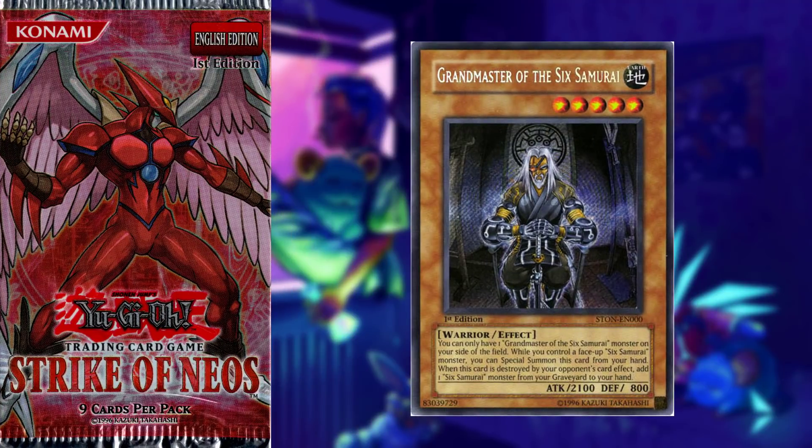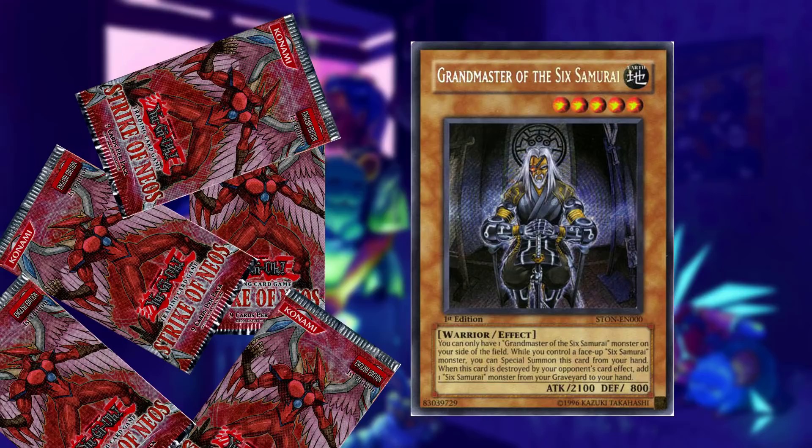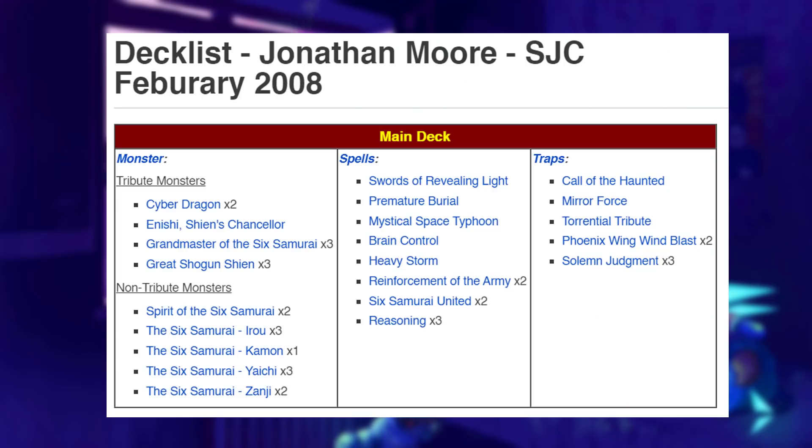This card and a lot of the following ones were given out as promotion cards for sneak peeks, meaning you could go to a participating store, buy 5 packs of Strike of Neos the week before its release, and also receive Grandmaster as a promo. Grandmaster was included in the set as a Secret Rare. It was an incredibly powerful card at the time and even today is still playable in Sixth Samurai. It caused Sixth Samurai to become a decent rogue pick and even won an SJC in the hands of fellow YugiTuber Jonathan Moore, also known as House of Champs.